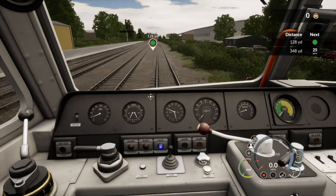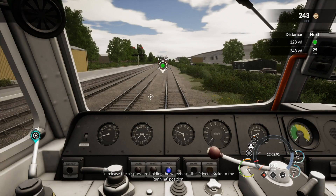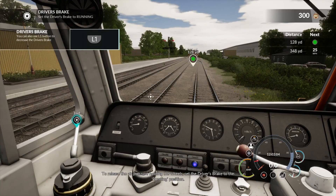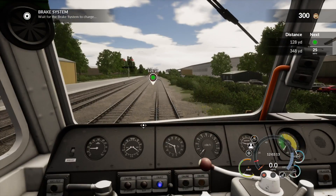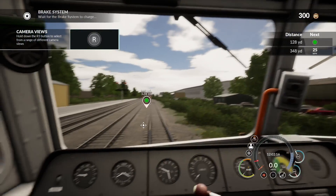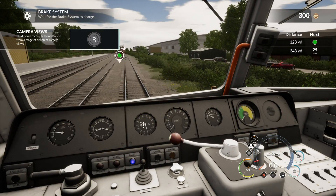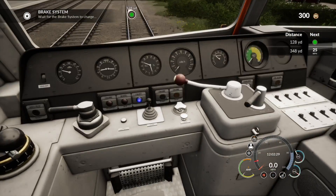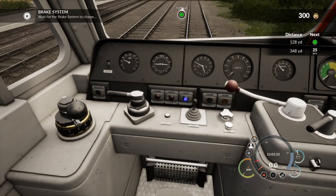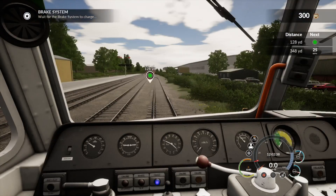Okay, there we go - engine started. To release the air pressure holding the wheels, set the driver's brake to the running position. There we go. Now wait for the brake system to charge - it takes a minute. Okay, we've got engine start/stop fault, wheel slip, engine stopped indicators. How long does this brake take to charge?